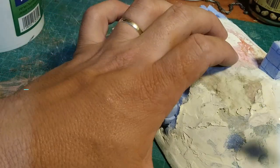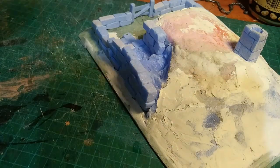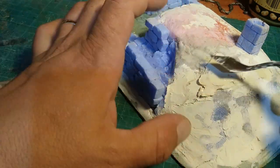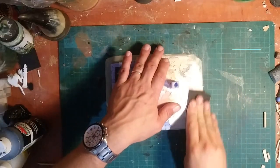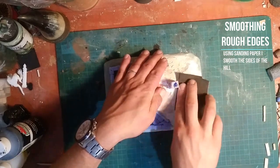Once the glue has dried I take some filler and use it to cover up any seams left in the XPF and at the bottom between the wall and the MDF itself. I also put in a chimney flue to hint at the larger home that is underneath the hill. I wait until the filler hardens and then use sandpaper to smooth out the hill.